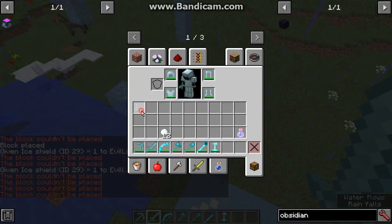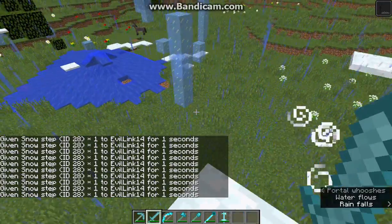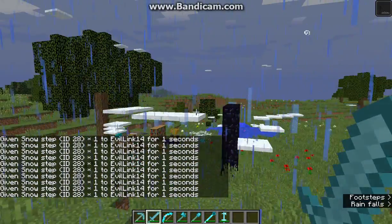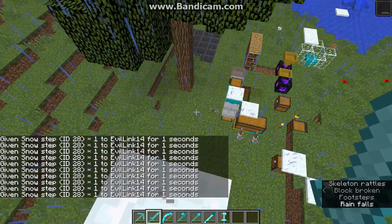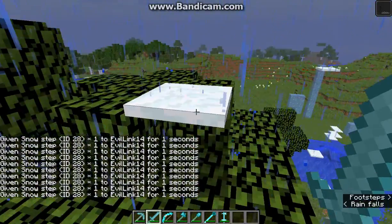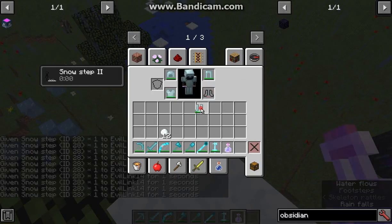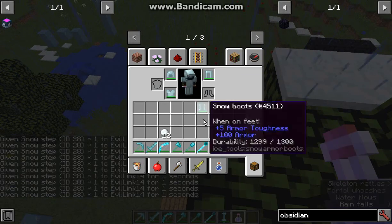Otherwise though, you've got the snow boots which allow you to have snow layers underneath you that you can walk on. It does spam in the chat though, so be careful of that — I'll try reporting that to the creator. As you can see the snow line is just sort of left there. If you jump it'll increase your height, but you can't shift to go down when using it. If you want to remove them, since you can't use a speed potion to outrun it, you just have to take them off and then you can go as usual.